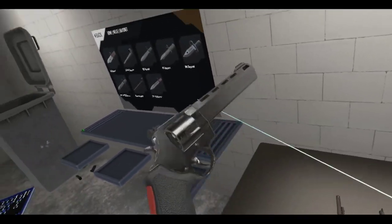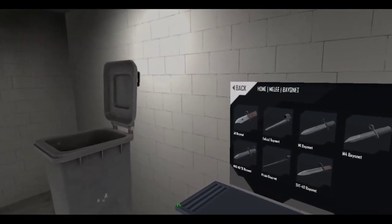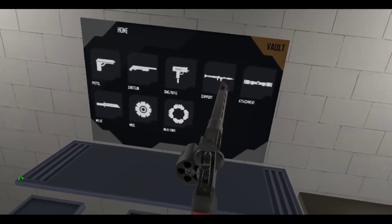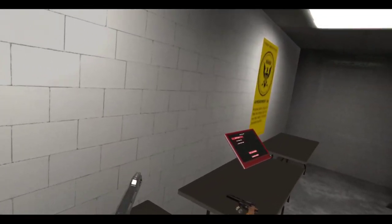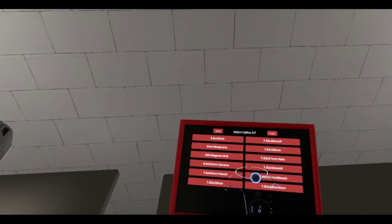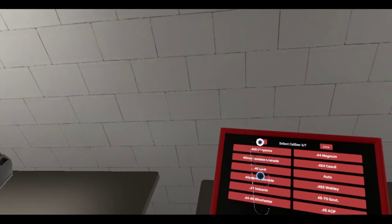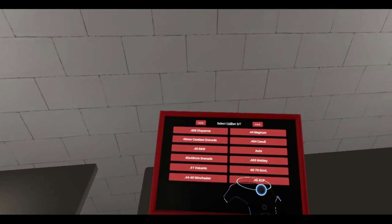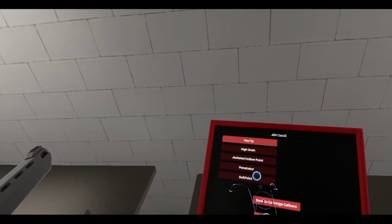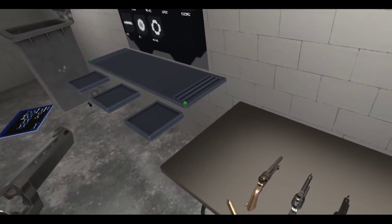All right, so what's up next? Next we have the Bull 454. Finally, we have one out of many guns that can now use the 454 Casull. Is that how you pronounce it? It's probably 'castle.' Let me just check the thing out. Oh, we get some different types of bullets here instead of just the standard.